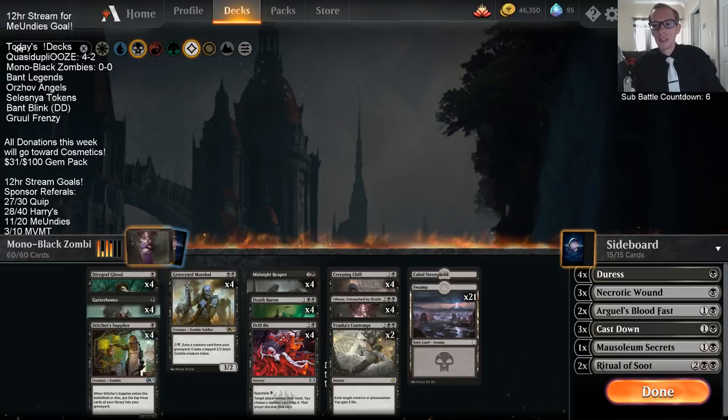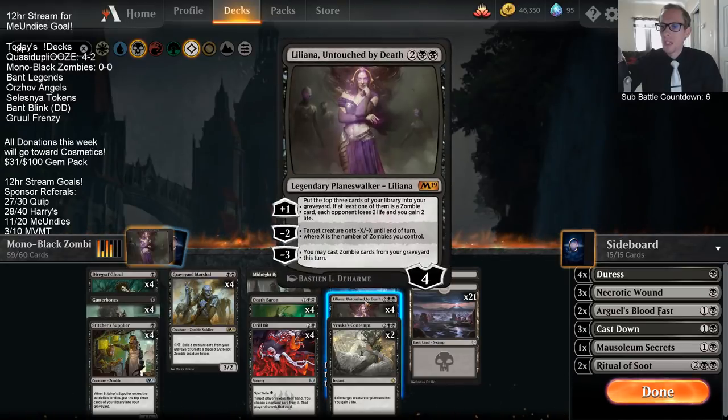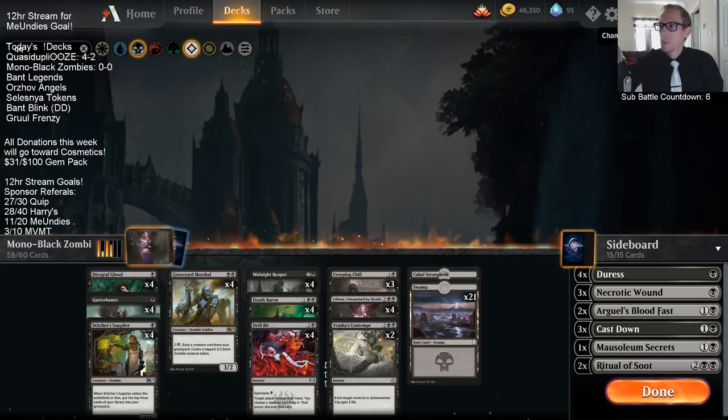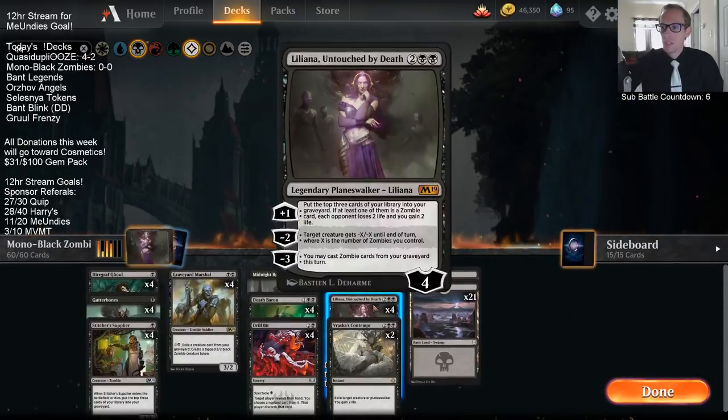We have a pretty good clock with a good aggressive curve, plus we have a lot of discard spells with four Drill Bit in the main deck and also four Duresses in the sideboard to help pick apart opponent's hands. And then we have some reach with the help of Creeping Chill and Liliana Untouched by Death — especially Liliana being the extra reach. This is really the best card in the deck against kind of everything.